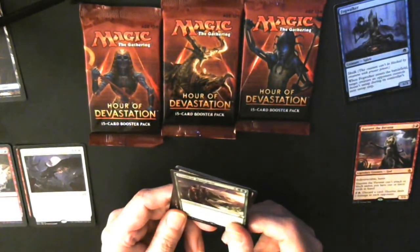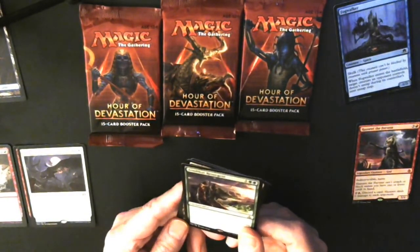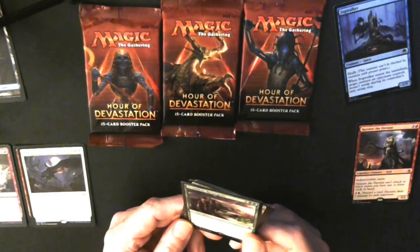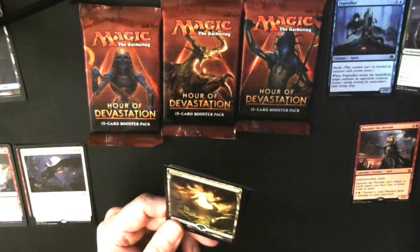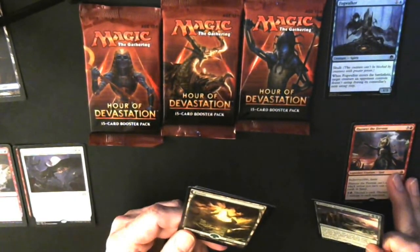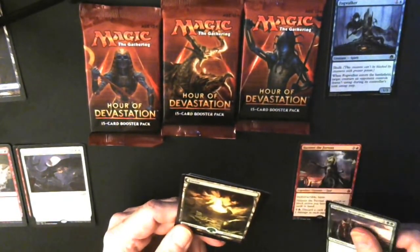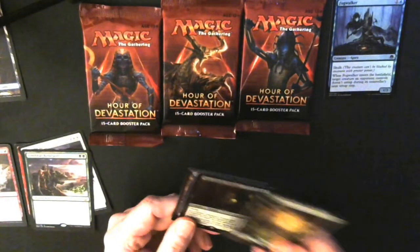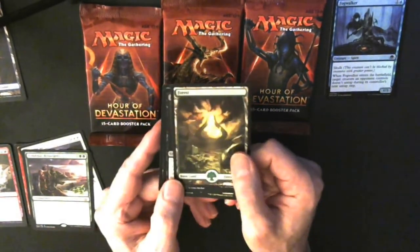I also got Zendikar Resurgent, which is cycling out with the Gatewatch sets. There are some foils as well. I'll sort rares later since I don't have enough room on this little table. And there's a nice full-art Forest.